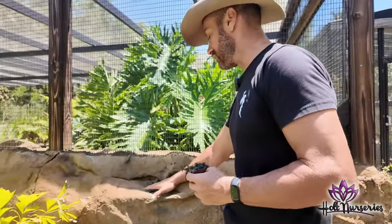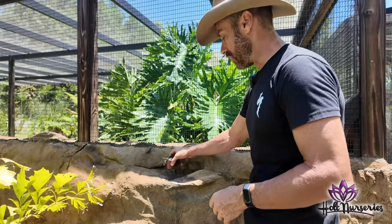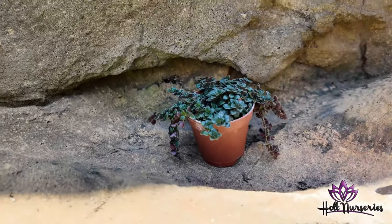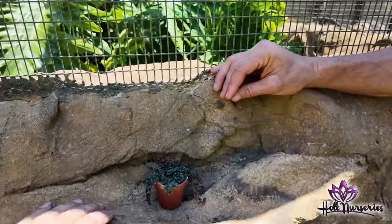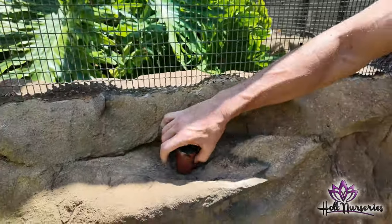Do I want to fill this little pocket with dirt, or do we want to cut a hole and put a larger pot in — how do we want to get this established into something like this? You're saying this will creep all over it? Yeah, I would definitely not cut a hole — just fill it with a little bit of dirt and then plant it right into it. That's perfect.